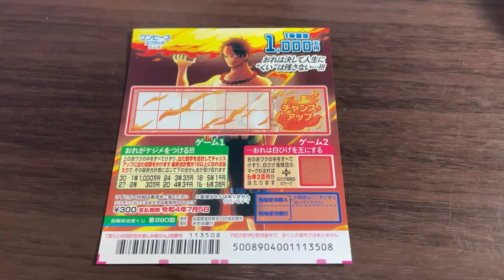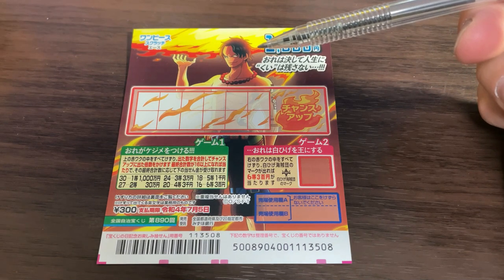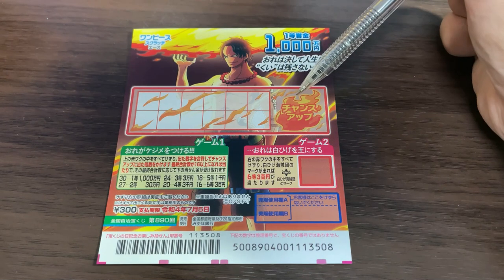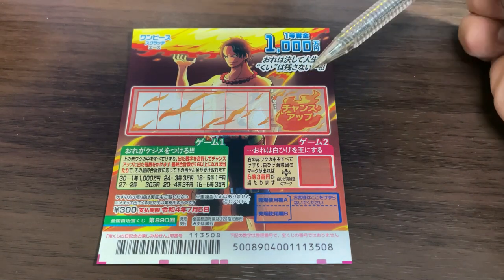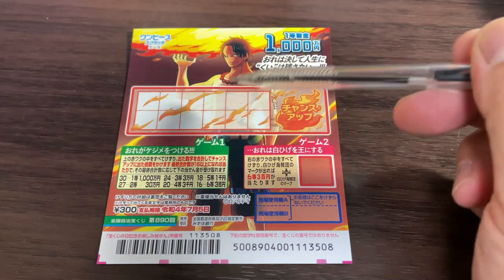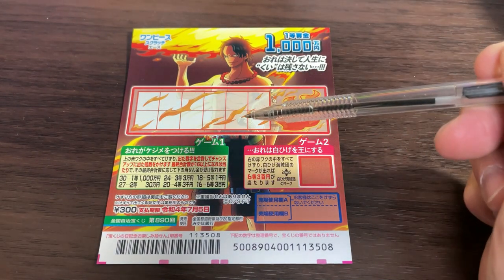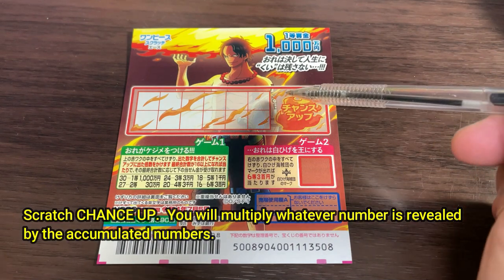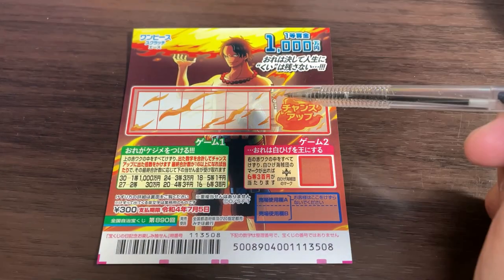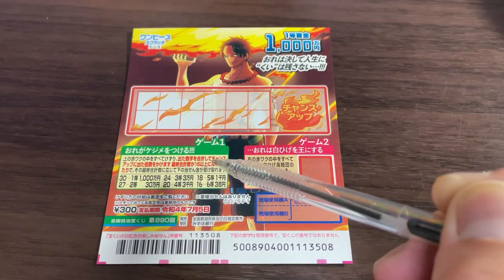You have two games in one — this is game one and this is game two. This is a different type of game; you're going to have to use some arithmetic here. Don't worry, it's very easy. You scratch all these boxes, each box reveals a number, and you add up all the numbers. There are chance up boxes, and you multiply your total by whatever number is revealed under chance up. It says in Japanese: kakeru — kakeru means multiply.